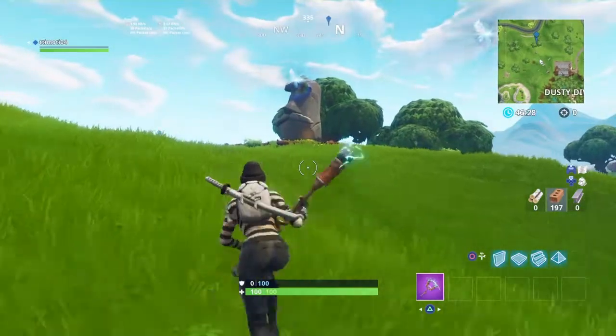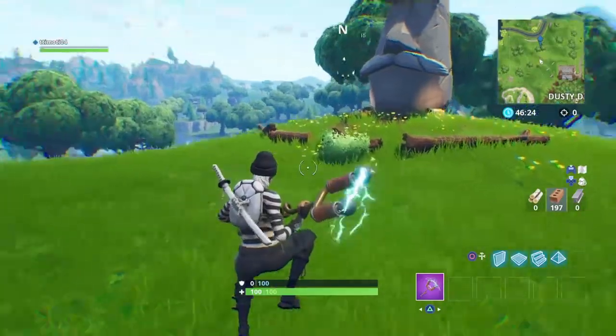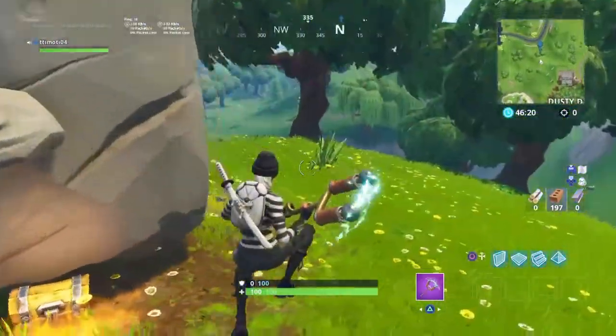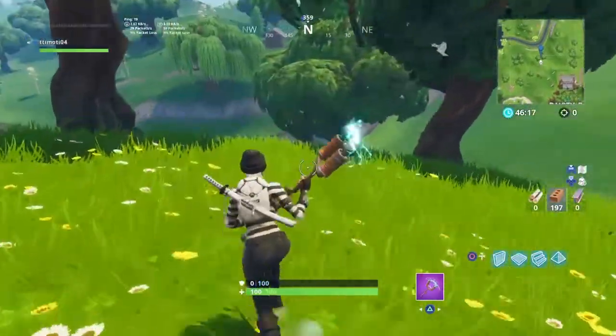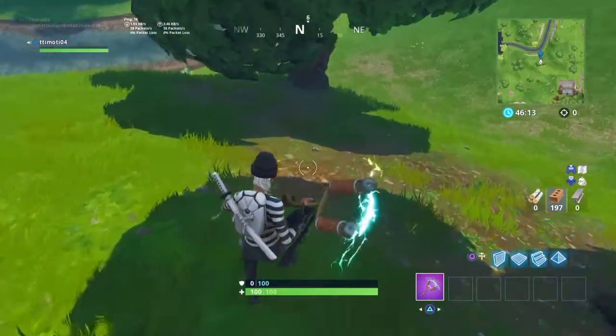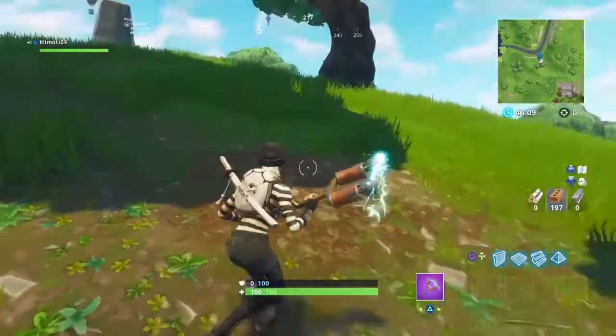As you can see, that's the stone head and that's the wood that goes around this stone head. You need to go behind the stone head and go to these three trees, where the battle star will be spawning. Near this third pass, right here, it will 100% be spawning here.